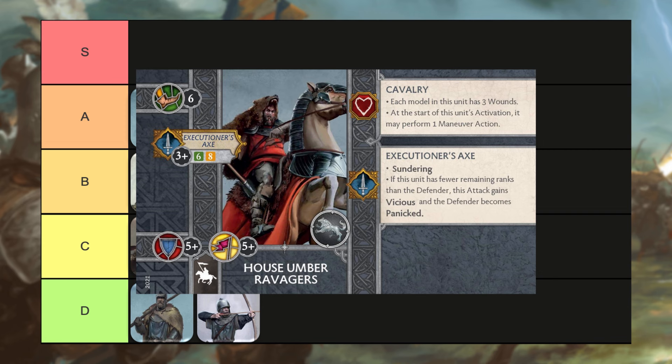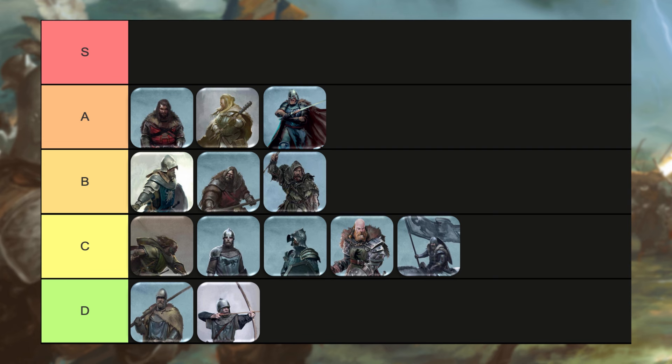Moving on to House Umber Ravagers, a seven-point cavalry unit. I was wrestling with where to put them. I don't think there's as much use as there is in the Stark faction for them, but they do have the potential to get Vicious and make a unit panicked, and Sundering is always a very valuable keyword. Just sitting on the fence with them a little bit, I'm going to put them in the B tier — they're kind of between B and C for me, but I'm going to just hedge my bets and put them in the B tier.